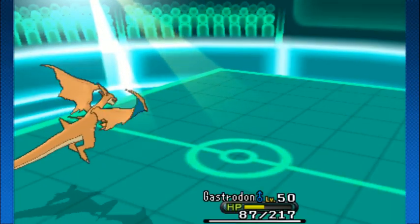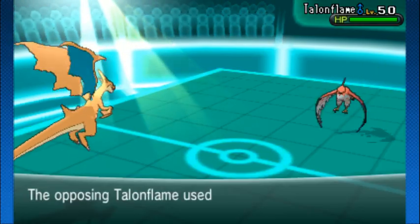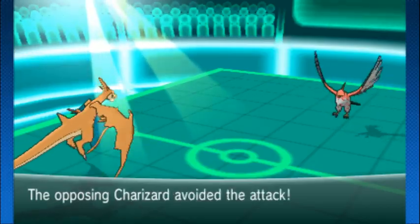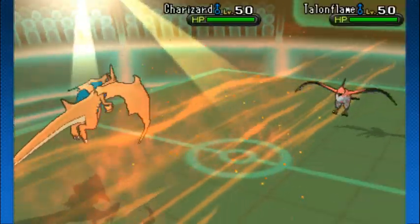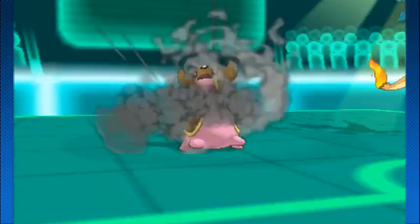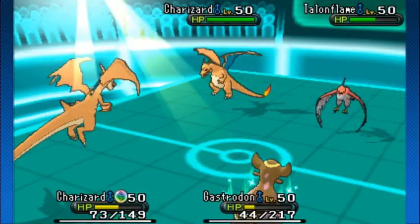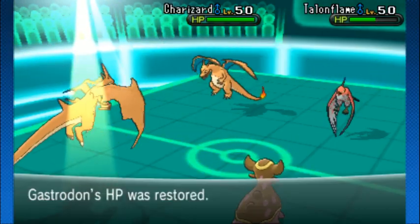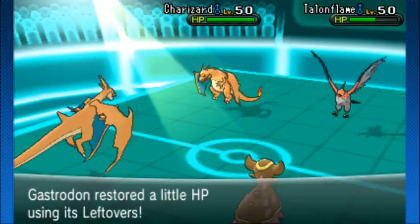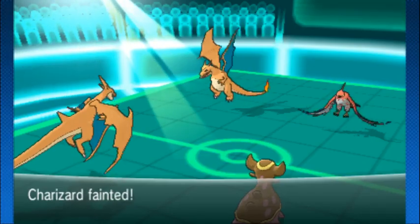Gastrodon still gaining leftovers. Now it's Talonflame versus Charizard Y — Acrobatics, wow. Just leading with Acrobatics, no item Talonflame maybe. Heatwave hits Talonflame for a little less than Talonflame did to Charizard. Sky drop comes in onto Gastrodon — not a lot of damage. Gastrodon goes for Recover. Talonflame with another Acrobatics finishes it off — KO right there.